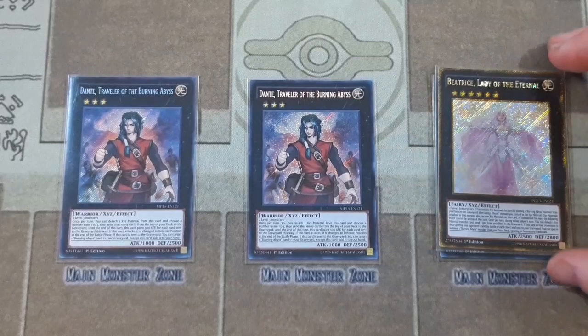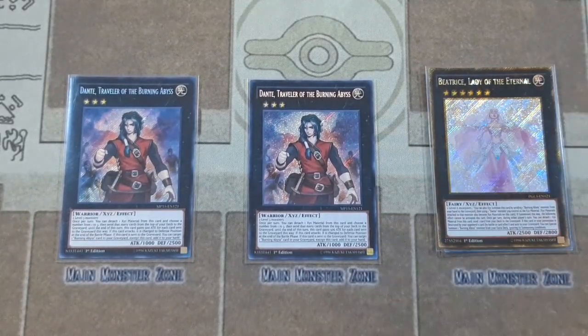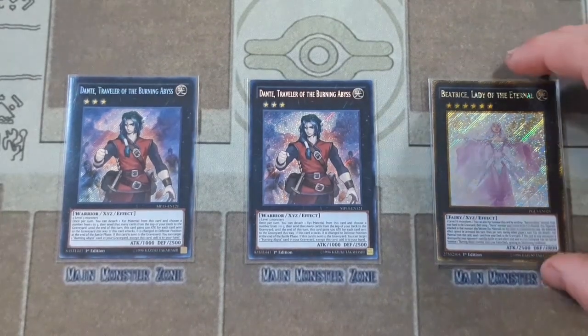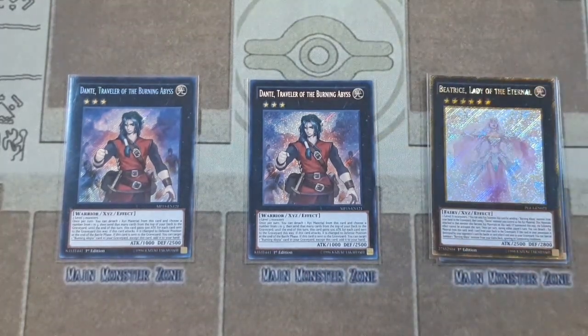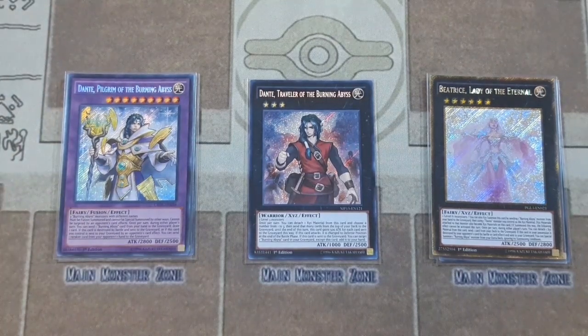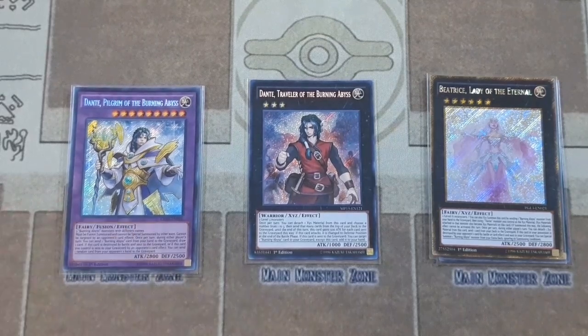Then we have one Beatrice. You basically overlay her on top of Dante, and with Beatrice you can detach during either player's turn and foolish burial a card from your deck. With this deck you can so easily send a Farfa or Alec to get some sort of disruption, or if they're all in your graveyard you just send Seer, who will special summon them once he hits the graveyard. There's just so much utility. When she gets destroyed by battle or card effect she lets you special summon Dante, Pilgrim of the Burning Abyss from the extra deck. With him you discard a Burning Abyss card to draw another card, and if he is destroyed by battle or card effect you can knock a card out of your opponent's hand. He's not the best but he's a free monster to go into and the extra deck isn't super tight, so he is a nice inclusion.